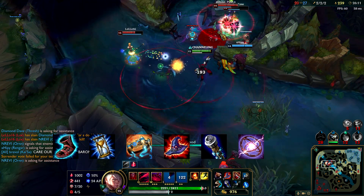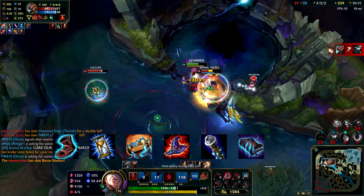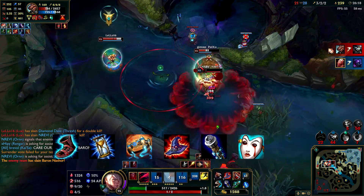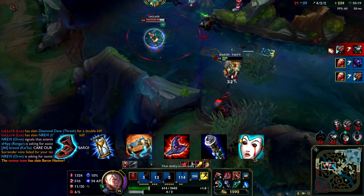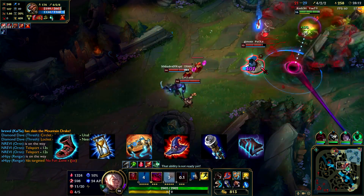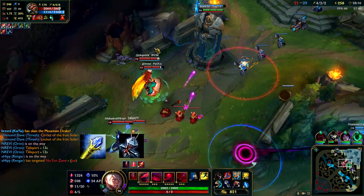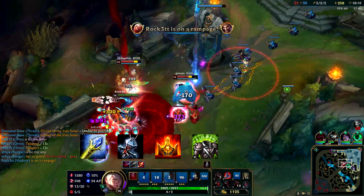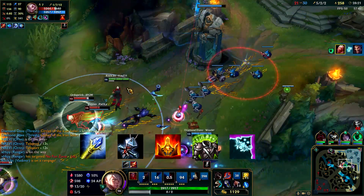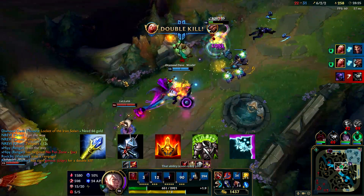Against more tanky team compositions, I prefer to swap Spellbinder for Morello, or even Liandry's Torment, though Liandry's is uncommon. Most of the time I build magic penetration against tanks, so Morello is the way to go. Other items you can consider in the last 2 slots are Rylai's, Banshee's Veil, Shurelya's, Spirit Visage, or even Twin Shadows, but I haven't tested some of these enough, so I'd recommend sticking to the build presented here.